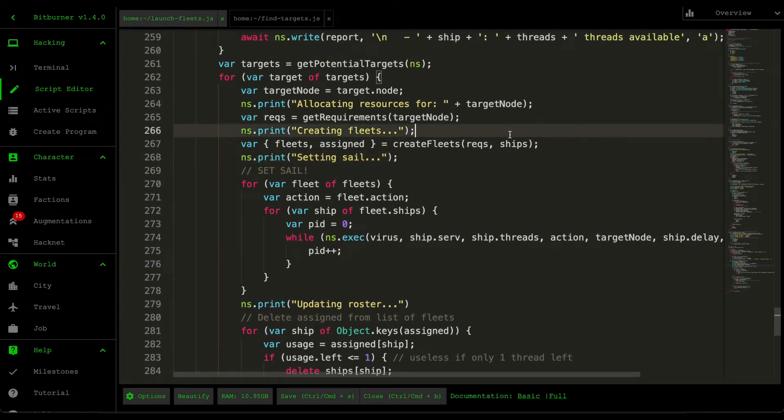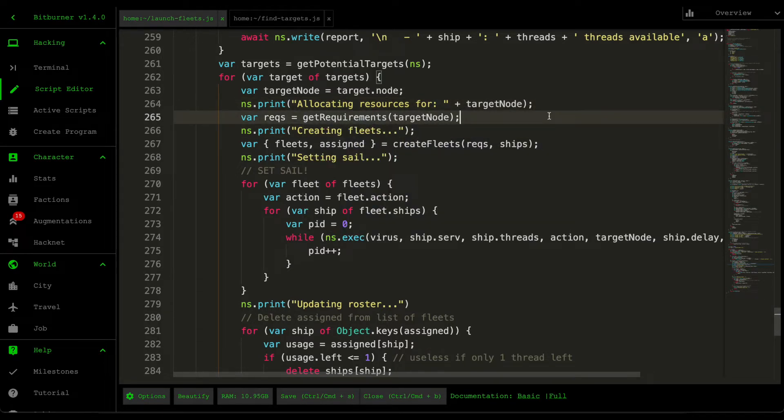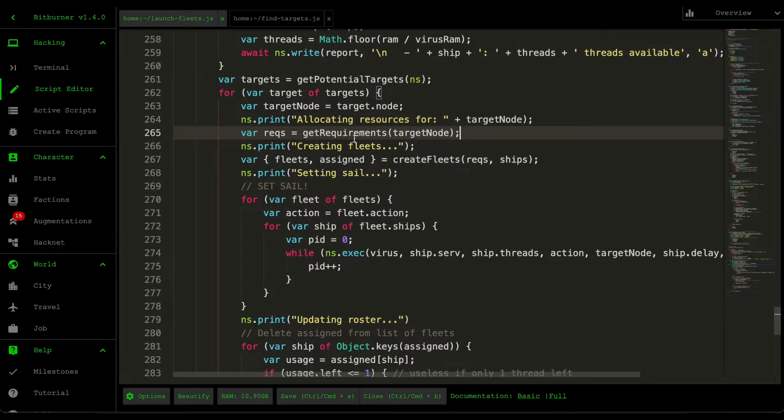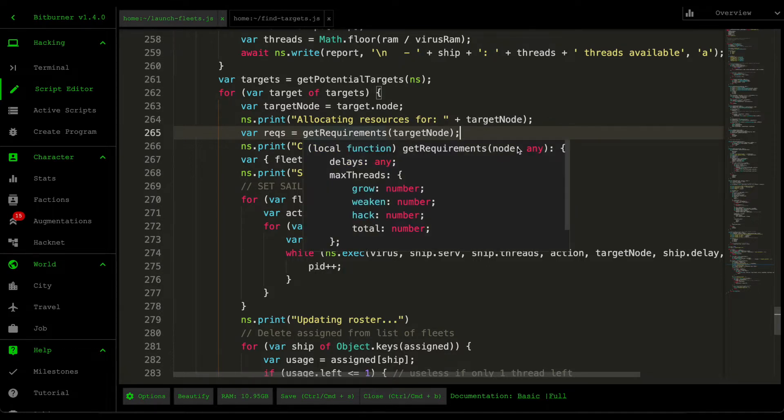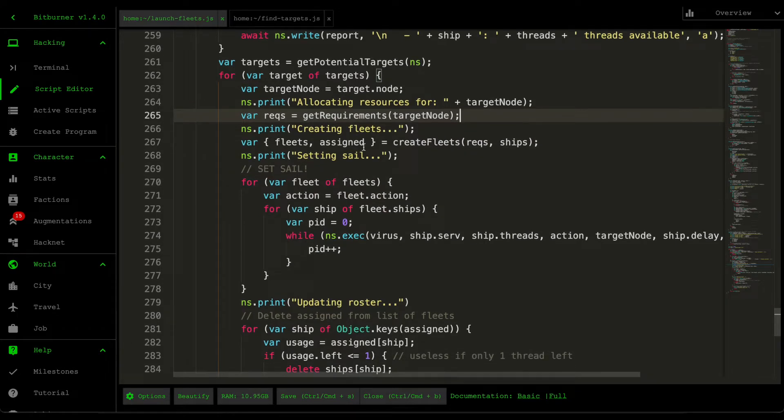In the last video, I walked you through how to grab the requirements. The get-requirements script returns the maximum amount of threads you need for hacking the target server, the strategy that's going to be executed by our ships, and the delay figures for each action in the sequence. Once we grab the requirements, we then create our fleets.